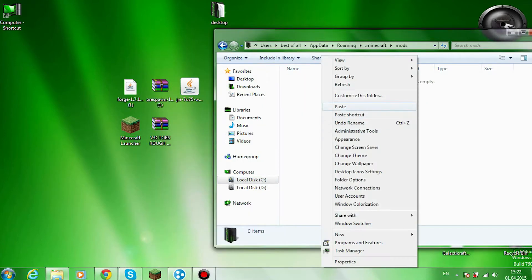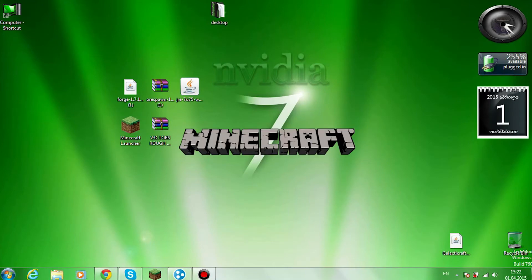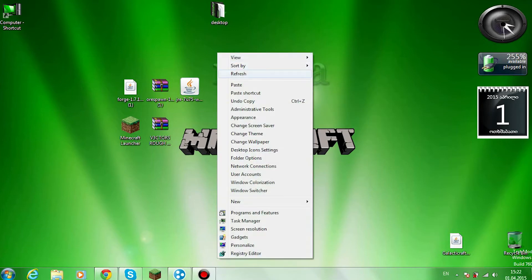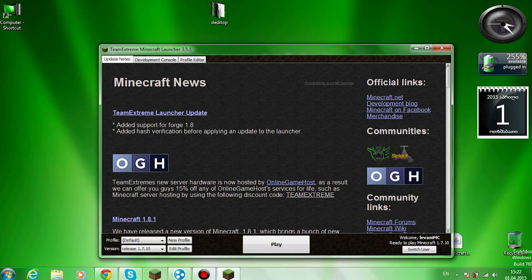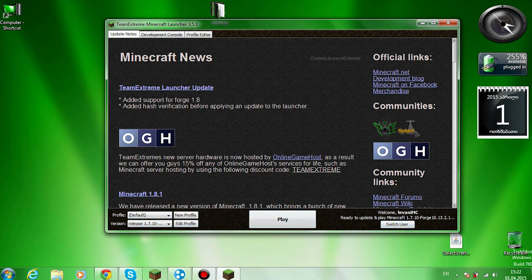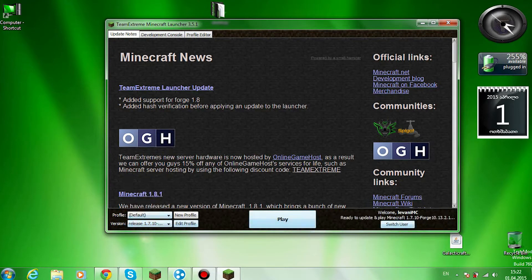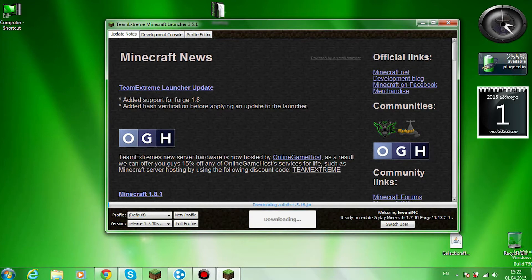Then put your mod file in there — I'll copy it because we may need it. Then just open your launcher. I'll show you what version you need to choose. You should choose the version down below and select 1.7.10 forge. Then just press play.